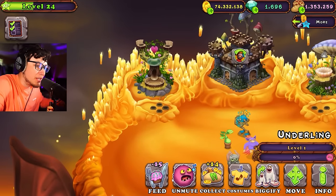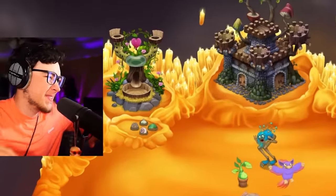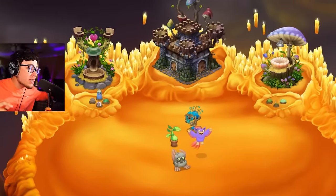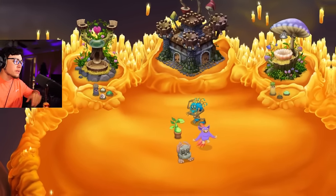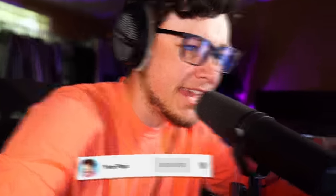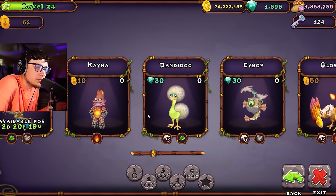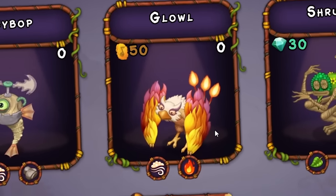Let's go through and unmute all of them and hear what they sound like on Firehaven. Let's keep it rolling. Our song is already forming and we just started. Guys, hit that subscribe button because we're grinding this island out today. Here we go. Next in line, I think we go with Kana, right? We're going to have to get her anyway so we can breed these other guys because we need that element. That looks so cool. The glow looks insane.